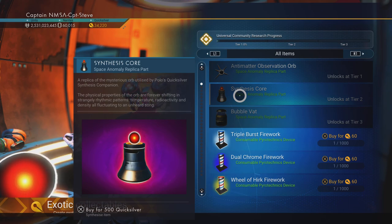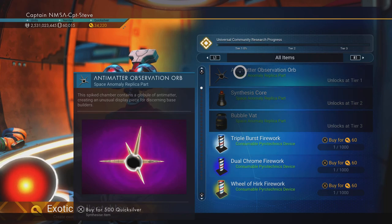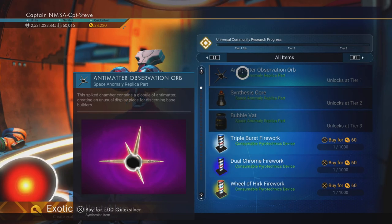Then we've got the Synthesis Core. You can see the pedestal down in the bottom left corner, and right next to it there's that little glowing orb bouncing up and down, right in front of Johnny Five. And then we've got this thing — the Antimatter Observation Orb. That's a mouthful!